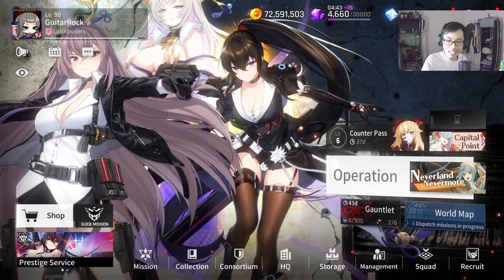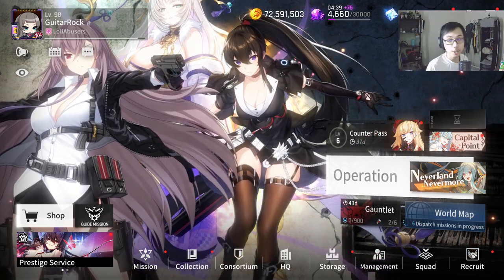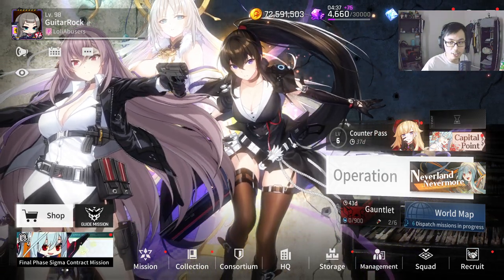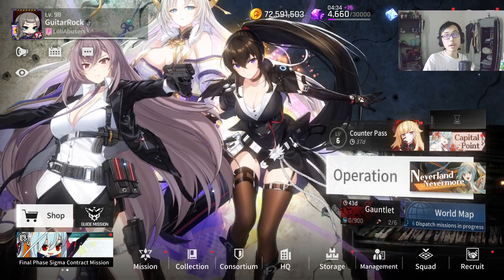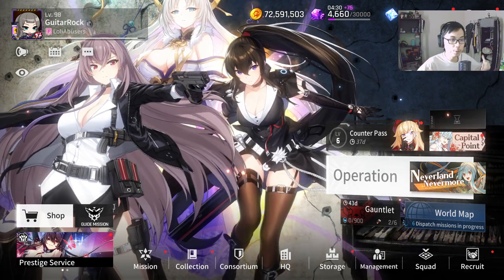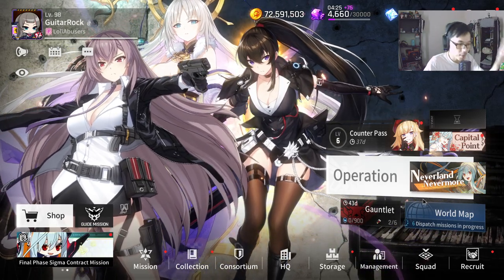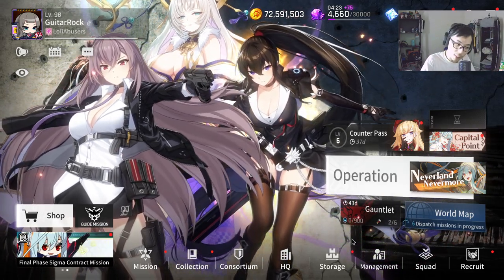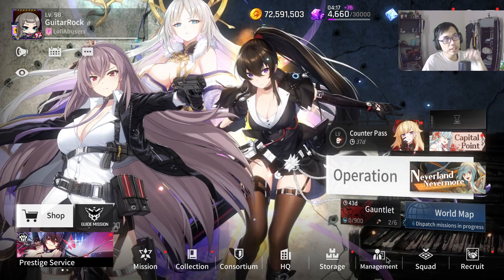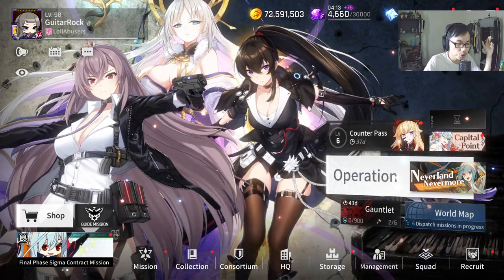Hey, what's up guys, Guitar here, welcome back to another Counter Side video. In this video we're going to talk about the ship system - specifically how to progress your ship up to level 110, 120, and 130. If you're on global server right now this feature shouldn't be available yet, but if you're on CN server it should be right there. I'm not sure about JP though.